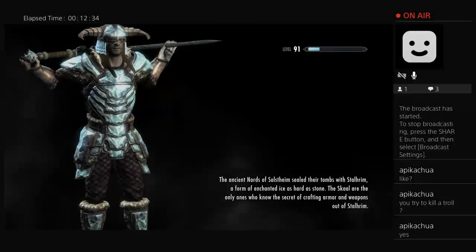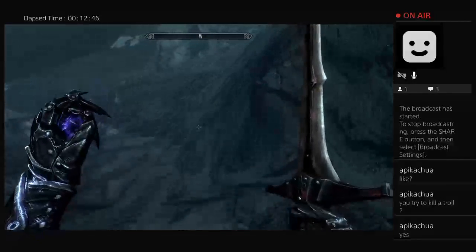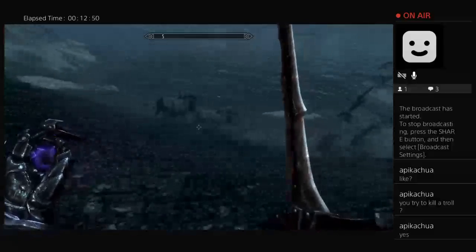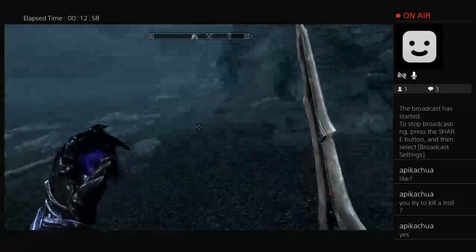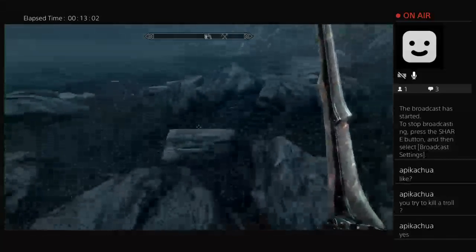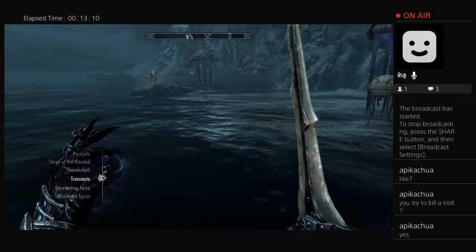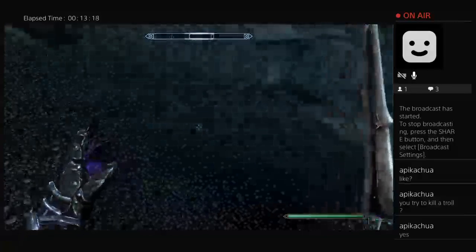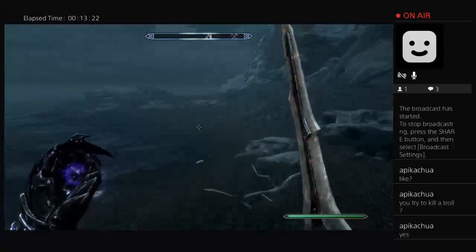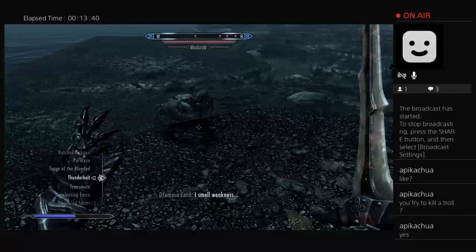Look at that armor — made of enchanted ice, plus the sword. I wonder how it's possible to smith with ice. Oh look, Bristlebacks! Hello boars. Excuse me. Oh look, Netches! Don't mind me, I'm just going to cut across. Keeping me alone because I'm leaving them alone. Those things are tough.